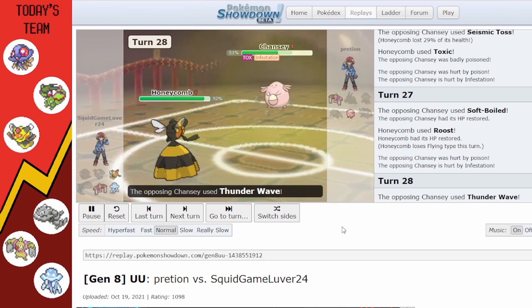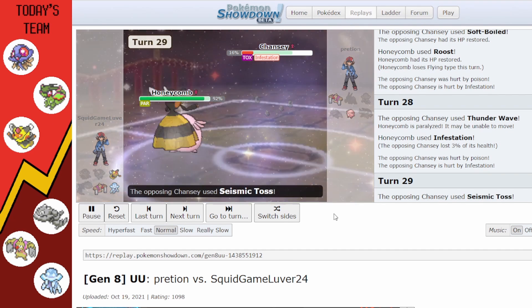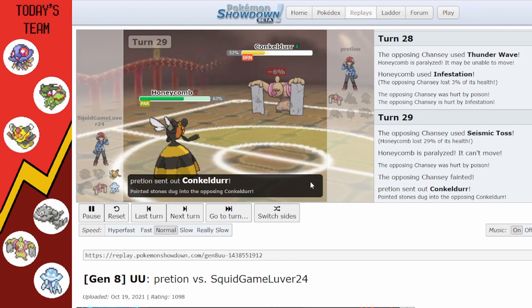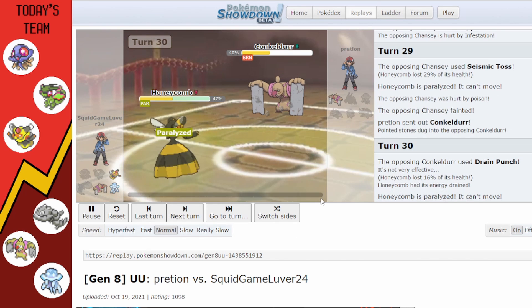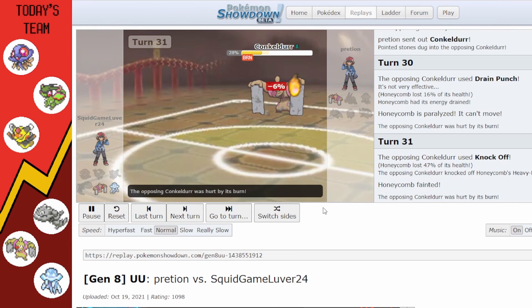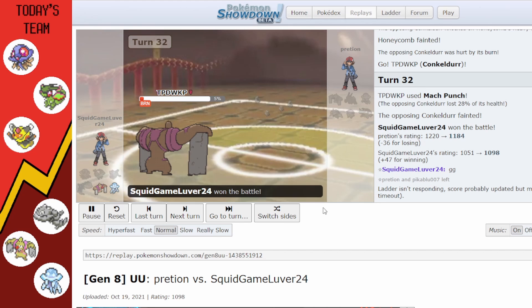Chansey is just taking all that residual damage. They use Thunder Wave again; I keep going for Infestation — and they're dead now. Now all I need is Vespiqueen, Nihilego, and Conkeldurr to beat their remaining Conkeldurr, which is very doable. We get paralyzed anyway; I think I went for Destiny Bond but it doesn't matter.